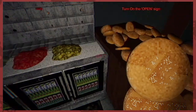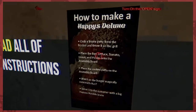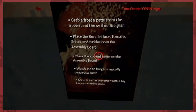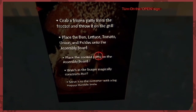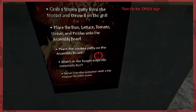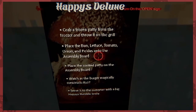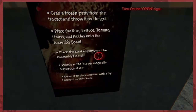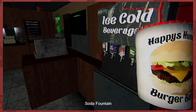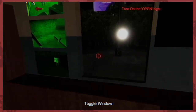Are the buttons just flying out like this? That's not cool. Read all the instructions. Grab a frozen patty from the freezer and throw it on the grill. Place the bun, lettuce, tomato, onion, and pickles onto the assembly board. Place the cooked patty on the assembly board. Watch as the burger magically constructs itself and serve it to the customer with a big happy humble smile. So I just put it all on the board and it does itself — I just got to cook the beef apparently. Can't wait to fuck that up. Now I'm just throwing sodas everywhere. The shop is going to be a mess before anybody even shows up.